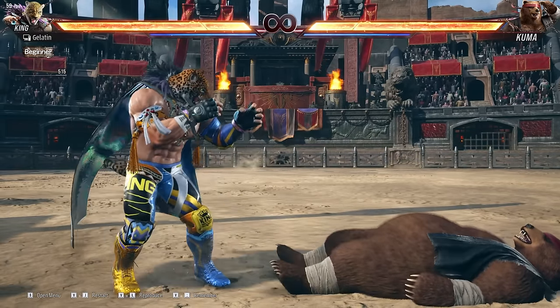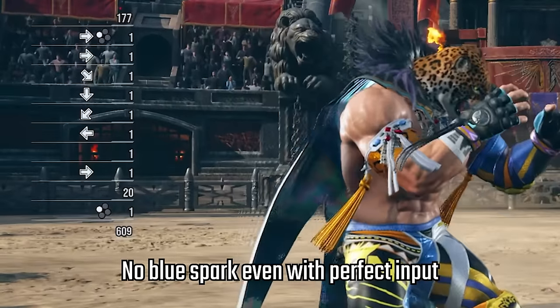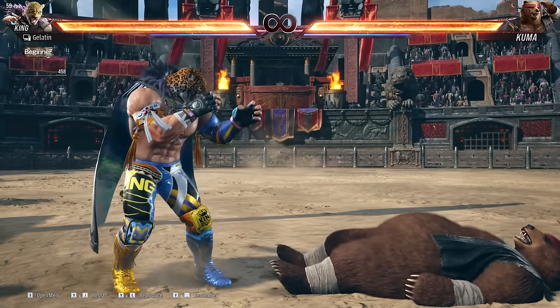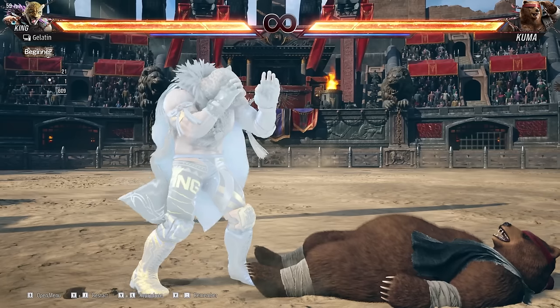Also, the crouch forward requirement is why blue spark throws cannot be fully buffered. When you fully buffer a throw, you never enter the crouch forward state. So to get a blue spark throw after an attack, you have to slightly delay your input so you press down-forward after the attack ends.